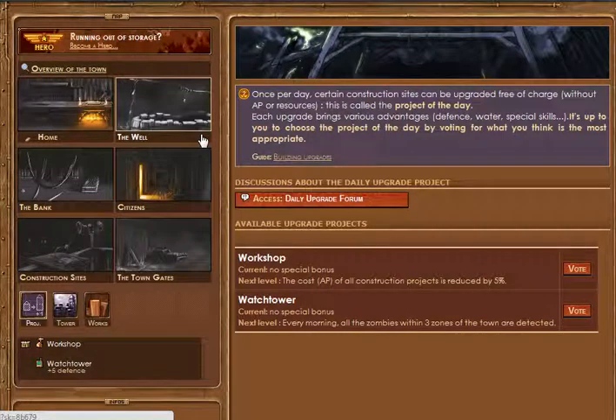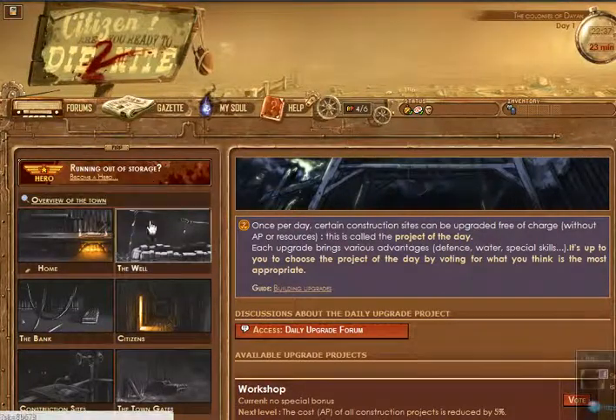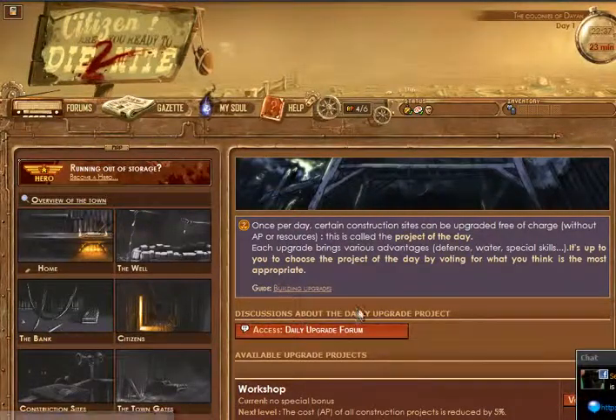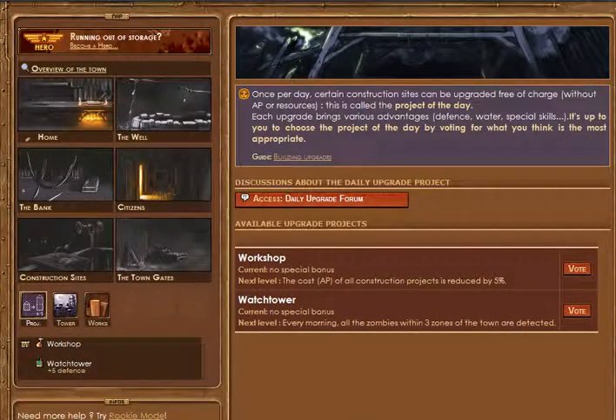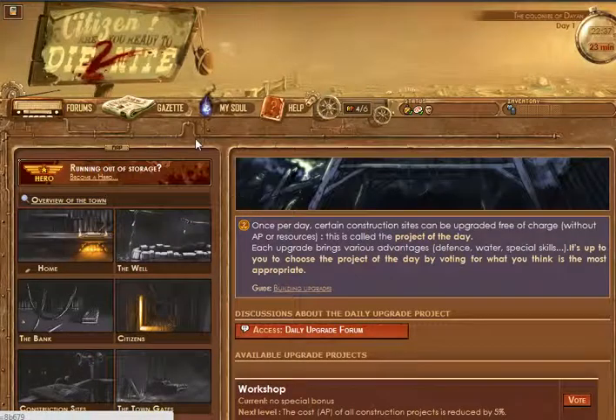Almost every building or tower your town has built - every night you can vote to upgrade it. Right now all we have is the workshop and the watchtower, and I could click vote to pick what I want to upgrade. You can all discuss this in the forum.